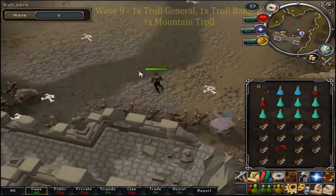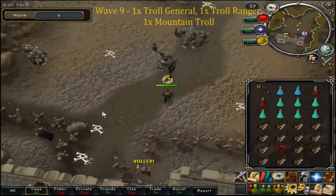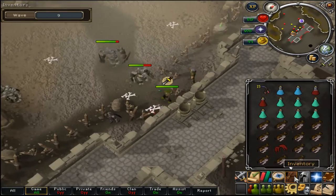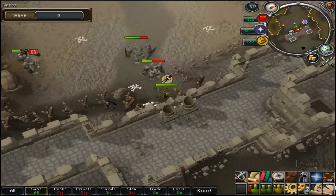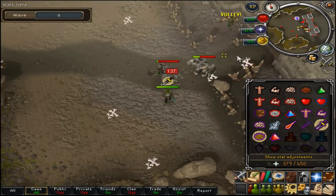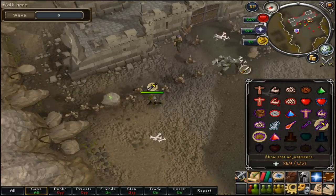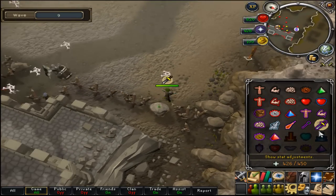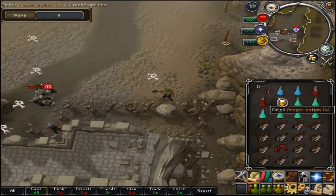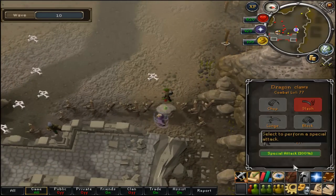In wave eight it's just a troll general, so primarily focus on them - they can hit up to 400s and it's not nice being a one-def pure. Use the supply table before the wave ends. In wave nine you have a general, a ranger, and a troll. With two melee and one ranger, primarily walk to your spot. When you've got the same combat style left it's easy. 43 prayer for a pure is really recommended, otherwise this will be a lot harder.